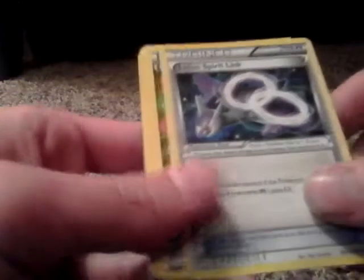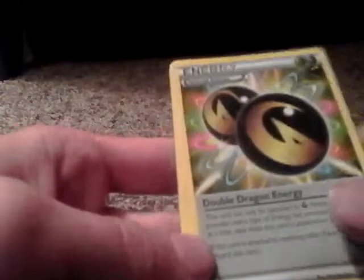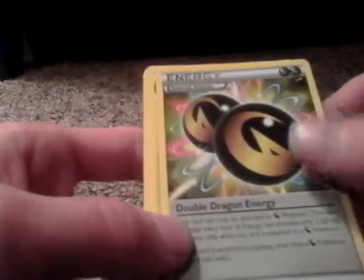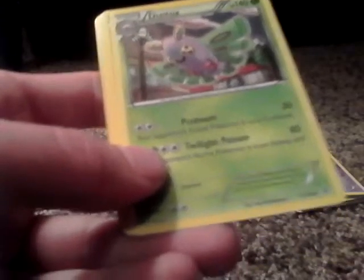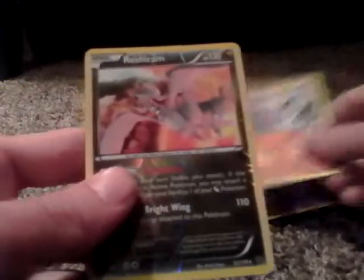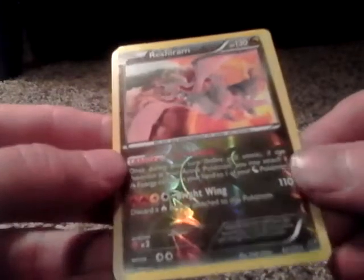Final pack — Deoxys. I'm not expecting anything. I think that Jirachi is the best we're going to do, but I guess we'll see. Code card. A Latios Spirit Link, so I guess it is Latios. A Double Dragon Energy, which is pretty nice. I wish they would actually come out with regular Dragon Energies, but this looks pretty nice. A Dustox, Holo Lucha, Cascoon, Meowth, Shuppet, Quilladin, Reverse Holo Raichu which is pretty nice looking and is a Rare.